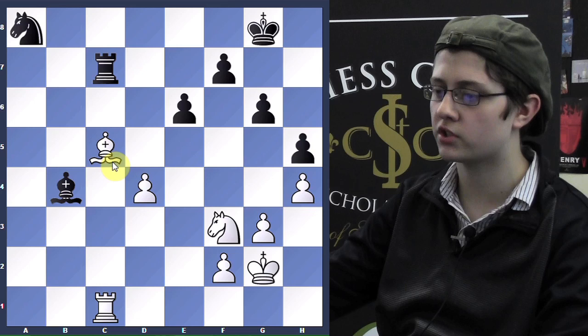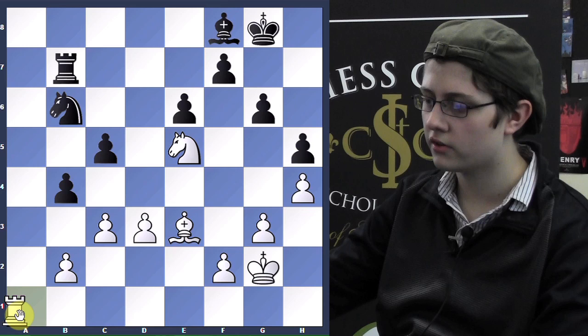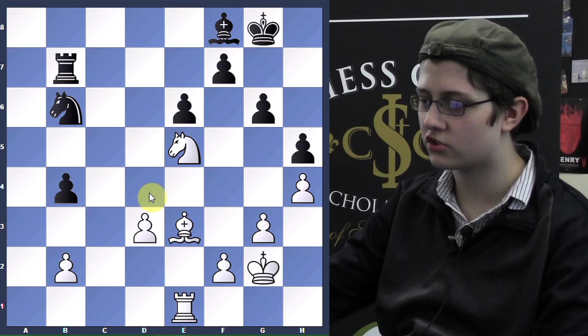Bf8, Ne5, Nb6. Now I just trade into a drawn rook ending. I could play Ra1 here, but after bc, bc, Nc7 it's going to be really hard to win — it's just too equal. After Ne5, Nb6, I trade into a rook ending, and he offered me a draw because after I capture, I attack this pawn, he'll take, I'll take — it's just four versus four, a draw.